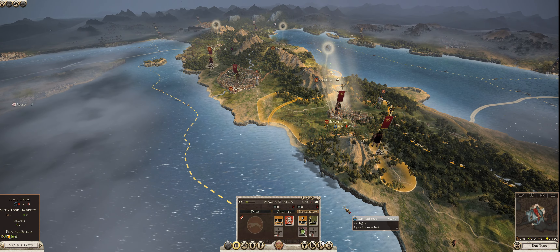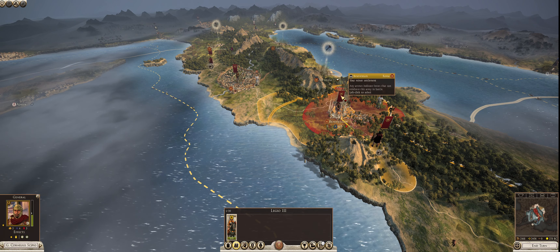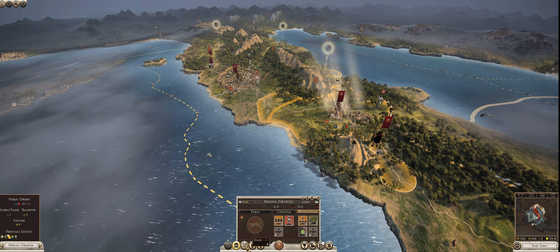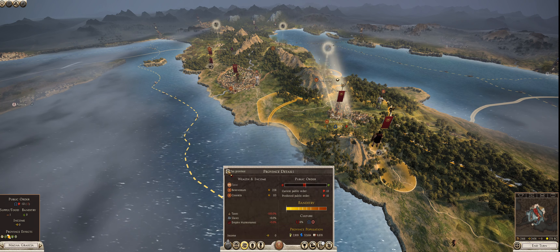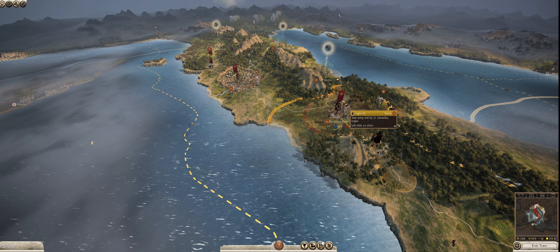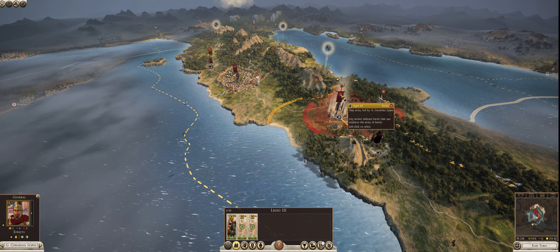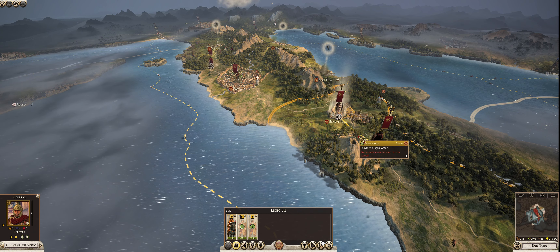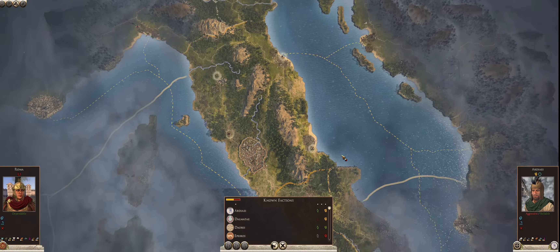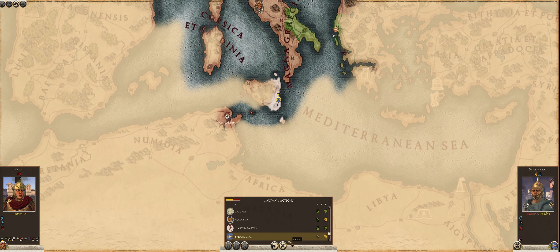We are down to 2,168 denarii per turn, which is not very good. I'm going to pull the trigger on re-taxing Magna Gratia — we're just not making enough money. So we're going to turn the taxes back on, and then recruit two Principes into Legio III. Taking a quick look at the rest of our diplomatic maps — we didn't get any notifications, so everything else is still pretty calm. Pyrrhus and the Insubres are the only ones that hate us. I think I'm going to march Legio IV north and just declare war on the Insubres.